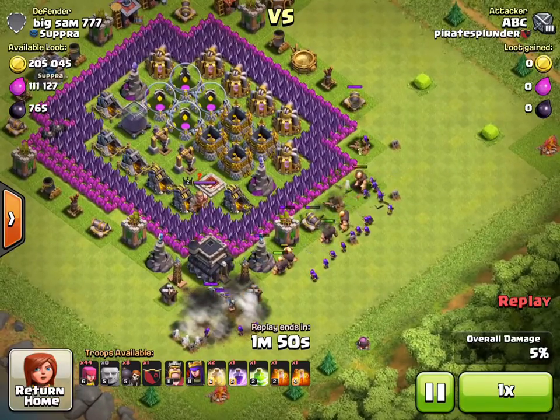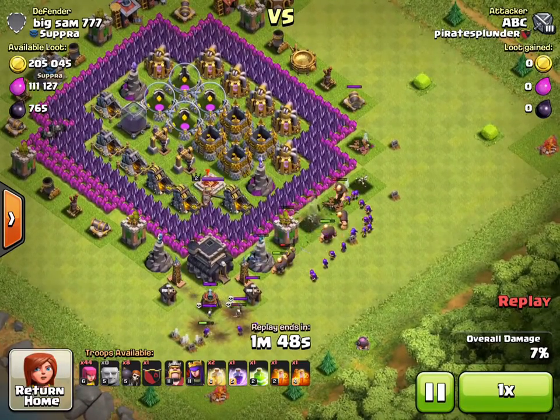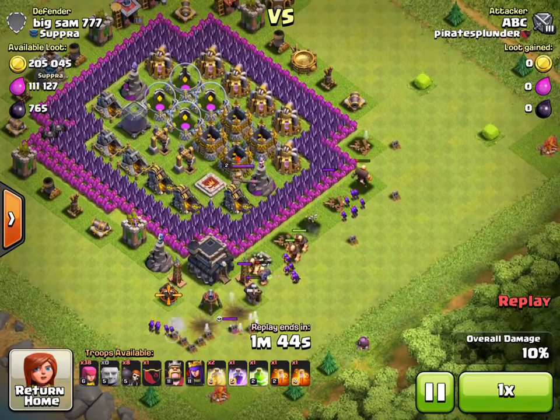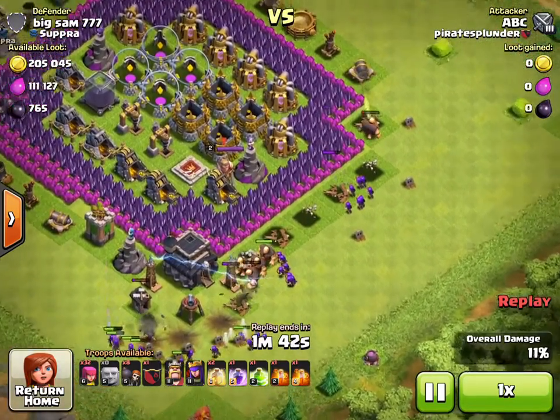You can see there's a lot of loot — 200k gold, 111k elixir, and 765 dark elixir. But something kind of funny happened and I wanted to share this one with you. I never saw this happen to me before.